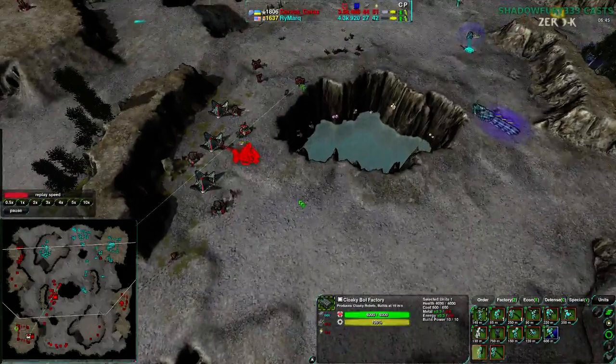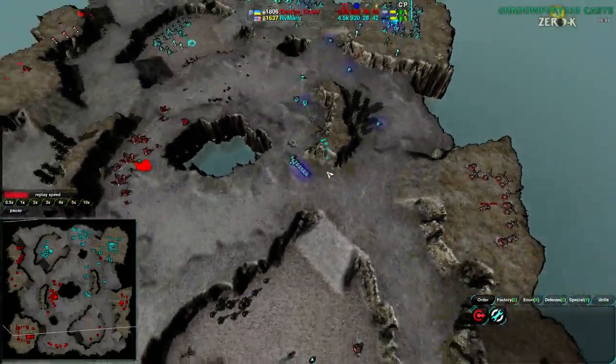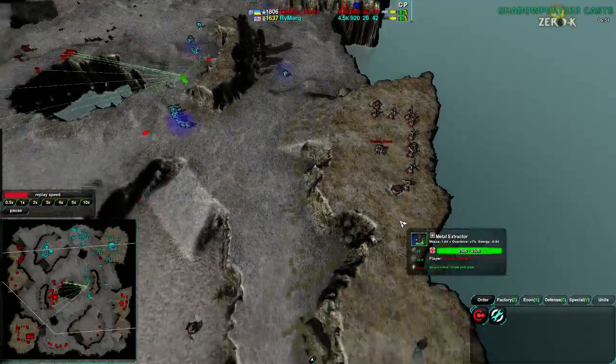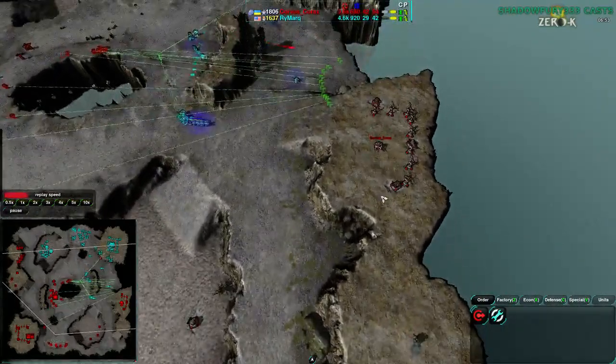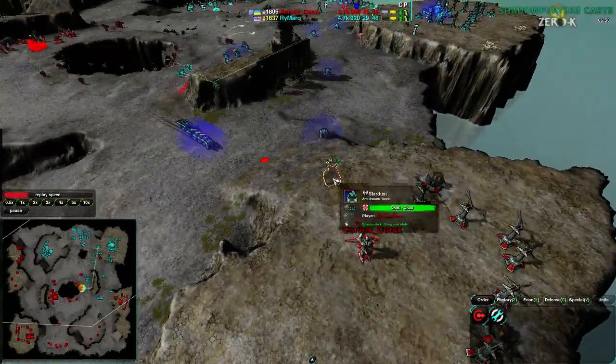Now finally getting the Jump Jet Plant back up and running, though it's going to take a couple of minutes — he's not obviously focusing very much on that Jump Jet Factory, focused more on pushing out Glaives and Rockos. However, the Shield Ball has broken through those lines and is coming around to flank the Commander. If it goes down the bottom ramp it will flank in, but the Commander is choosing to fight instead.